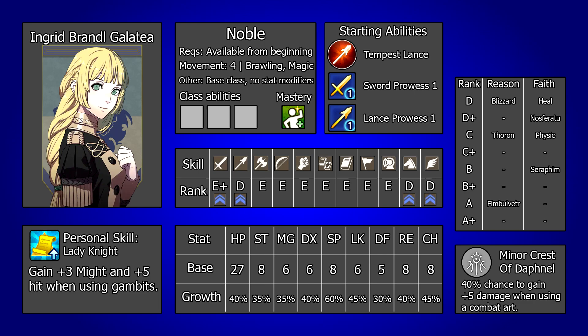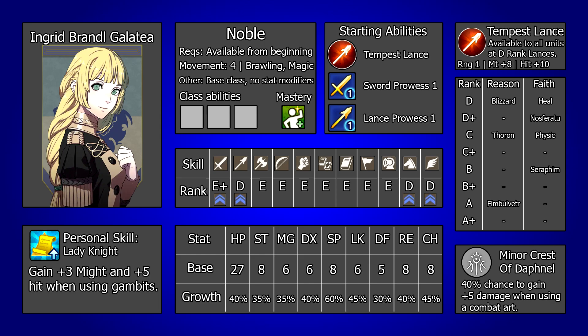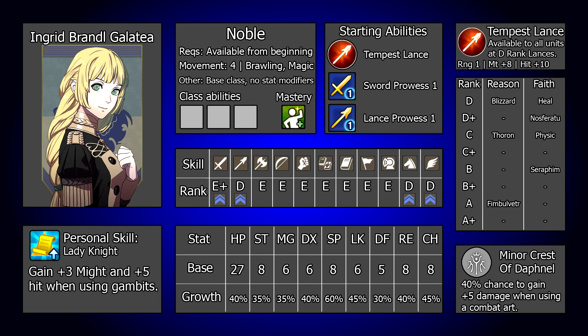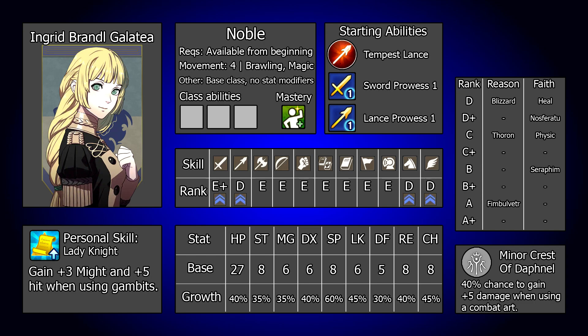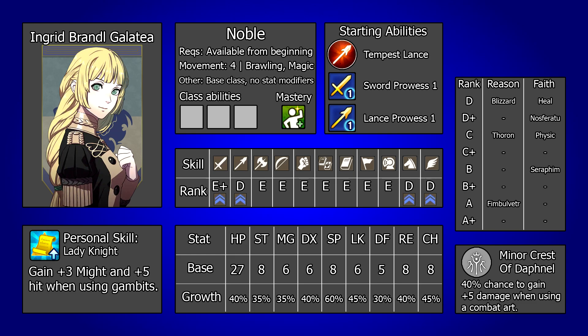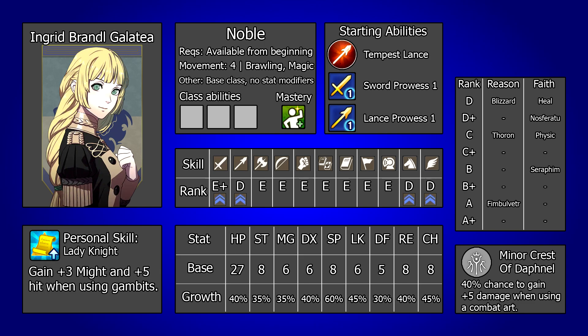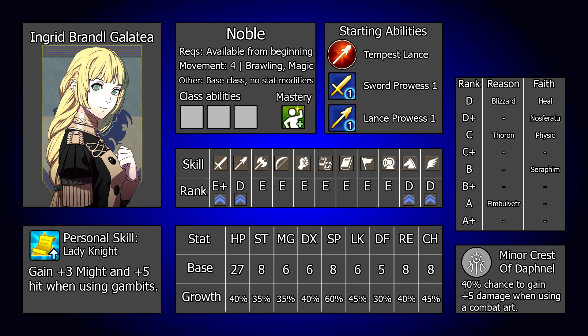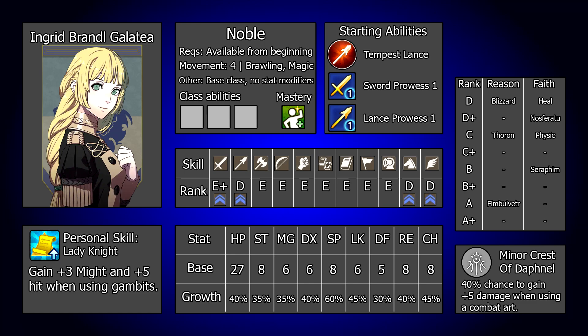Looking at Ingrid from a gameplay perspective, if you are with the Blue Lions she is one of the easiest units to rule out of taking into Chapter 1. All she really brings is 1 range damage with Tempest Lance, but she does less 1 range damage than Felix and Sylvain, the same as Dudu, and these also bring many other advantages, not to mention other candidates like Annette. The other small advantages she has are a solid base resistance for tanking units like Dorothea and Hubert, and being a girl to buff Sylvain. She does make a really solid case to be one of your first units to receive a battalion, with her very decent 8 base charm alongside her personal ability amping up both damage and accuracy.